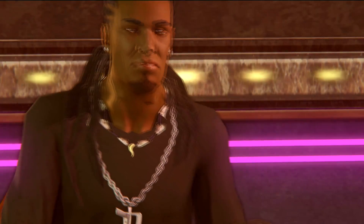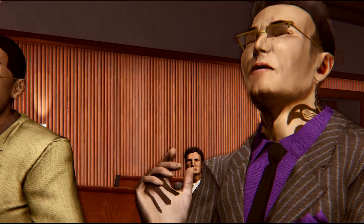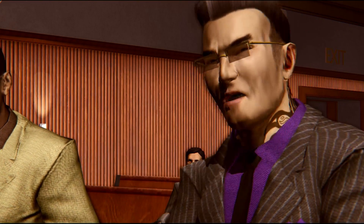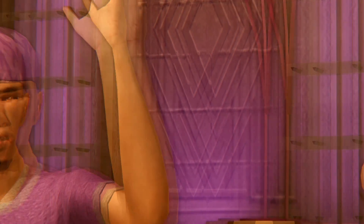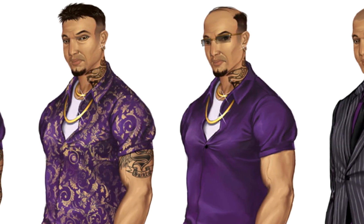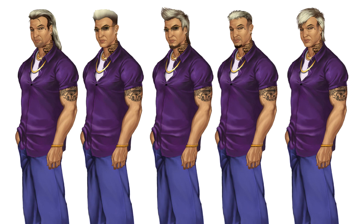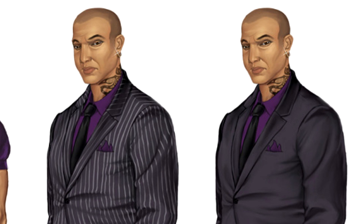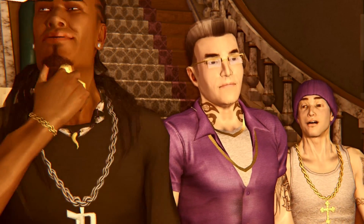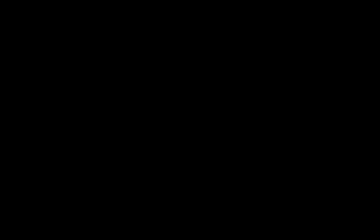In Saints Row 2, Johnny Gat went through several changes during development. Since Saints Row 2 takes place years after Saints Row 1, Gat just needed to look different. There are some interesting changes — from the hair to the beard and also the styling. He was going to wear this interesting shirt, and at one point in development he was even going to look bald. He looks pretty badass either way. This is one of the main parts where Johnny Gat went through a lot of phases during development.